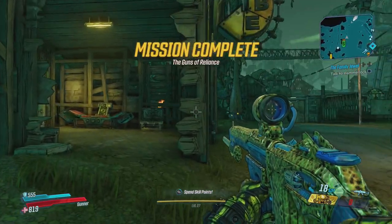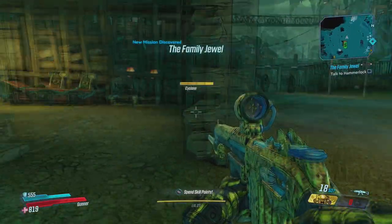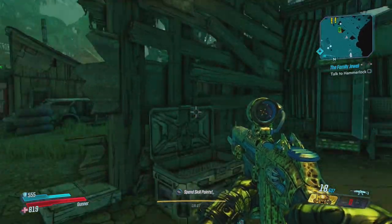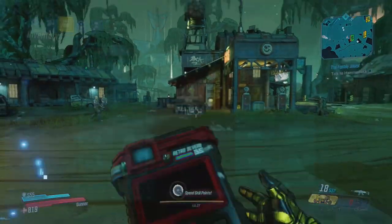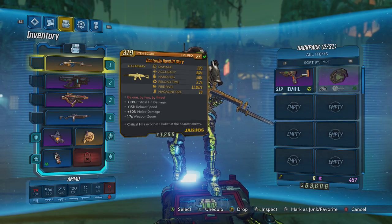Once you've actually saved him, he'll give you a key to the gun vault in this building — the one you previously got into to grab another weapon cache with Clay when you took over this town from the COV. And yes, you get a rifle — they actually give you two of them: the Dastardly Hand of Glory.